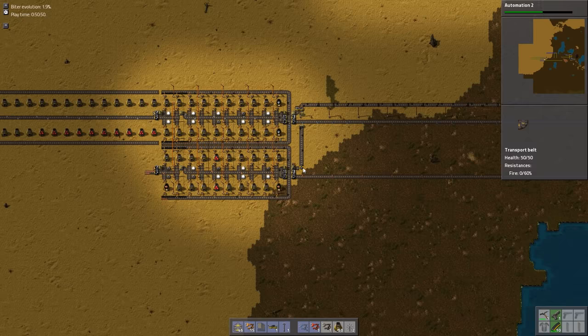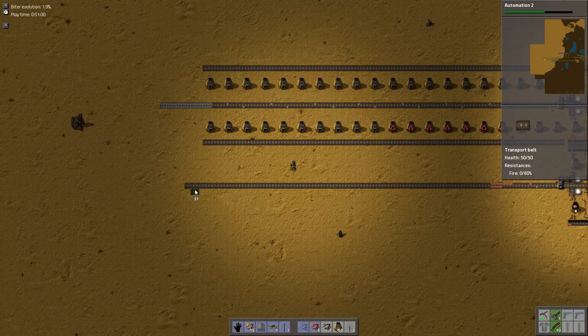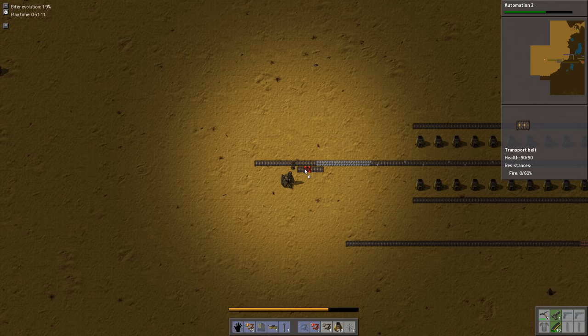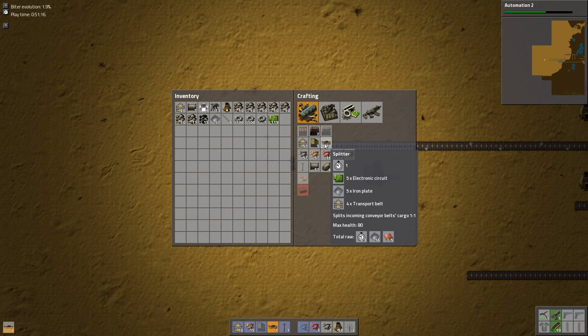So we have a very small amount coming through. We know how much space to reserve over here for expansion. And what we want to do is we want to utilize a load balancer so that as we speed up these belts in the future, it'll still work really well. So we're going to do something like that up here. We need some more underground belt.